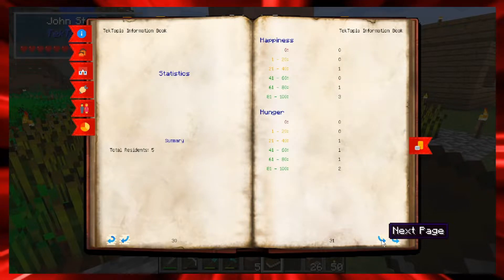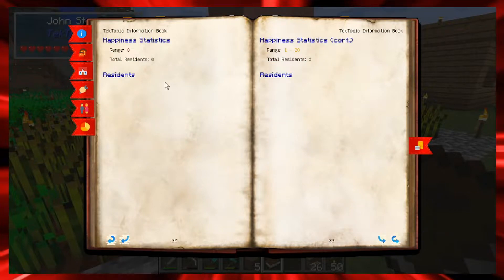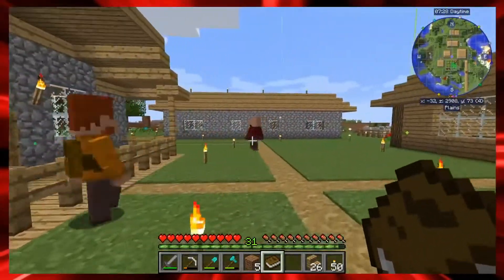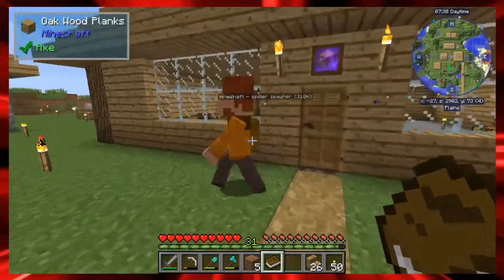We've got statistics on happiness — you can see how happy all your people are and how hungry they are. I've got one person that's not very happy and that's the bard right now, so we're going to see if we can do something about that. That's the Techtopia Information add-on — very handy.